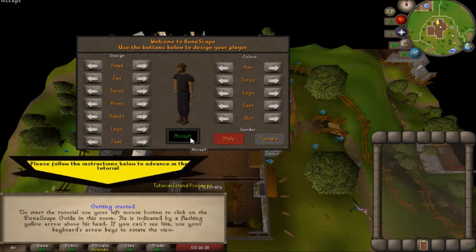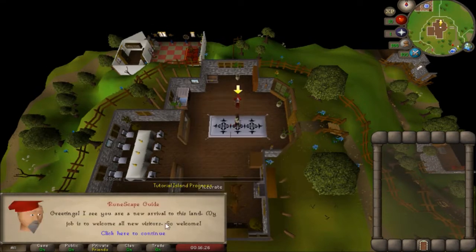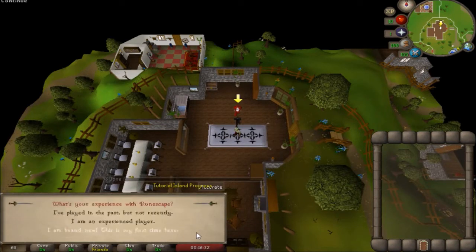I'm going to go through the tutorial rather quickly, but it'll get you through it. Once you've created your character, go ahead and talk to the RuneScape guide. You're going to start seeing a flashing icon on the bottom right of your screen, so go ahead and check that out.